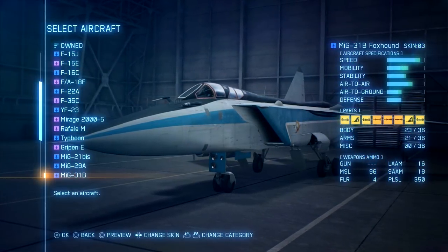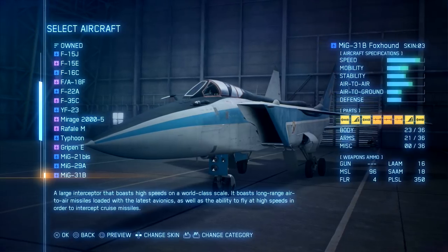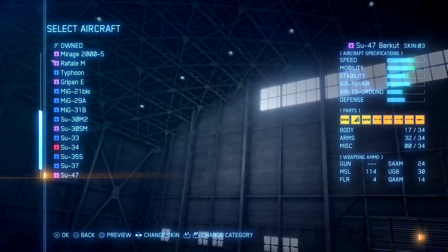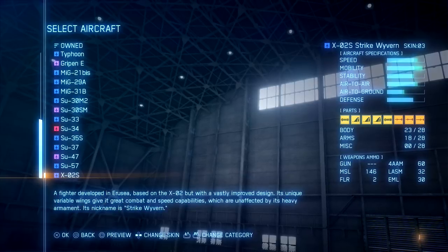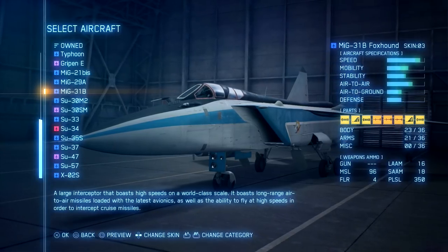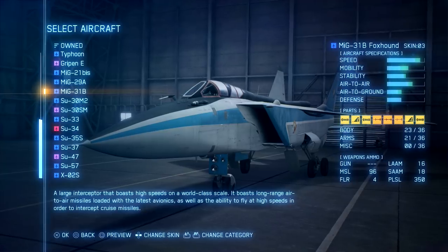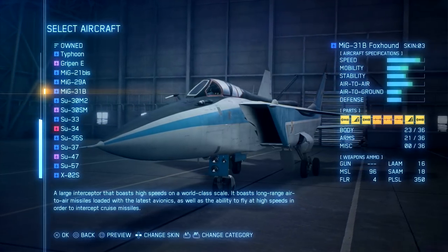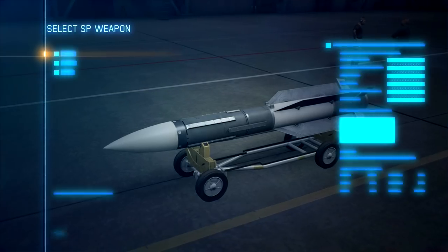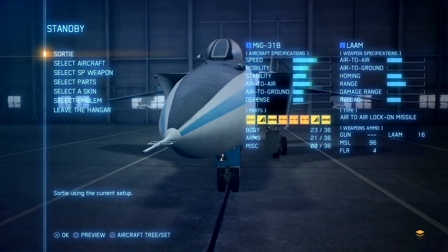I suggest using any fast aircraft — for example the MiG-31B, which is one of the fastest. The X-02 is also pretty fast, and the YF-23, but I think the MiG-31 is the fastest overall. Equip it with all kinds of engine mods so you can really pump up its acceleration and speed. Select the aircraft weapon — it doesn't really matter — and sortie.